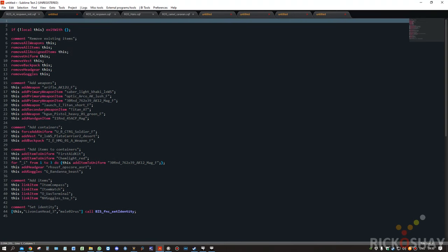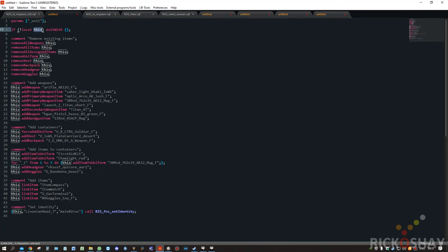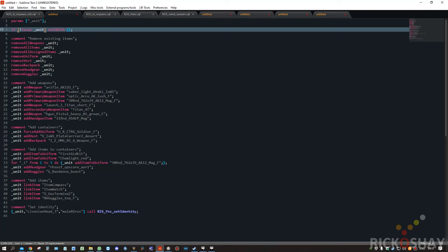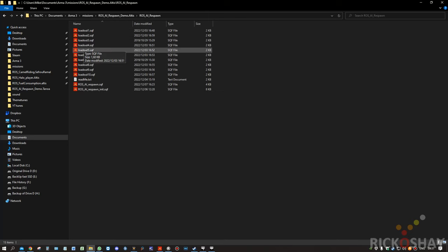Make one modification to the file: put in params, put in unit, and then change the magic variable from 'this' to 'unit', then save the file. Place the file into your mission folder — in this case my mission is called ROSS AI Respawn Demo. The folder that you need to copy to your mission is 'ross_ai_respawn', and your loadouts will be in there.